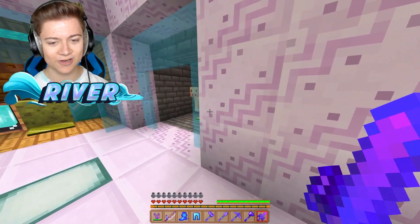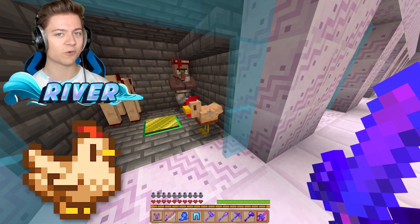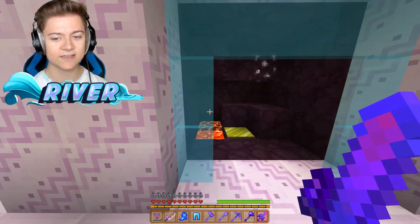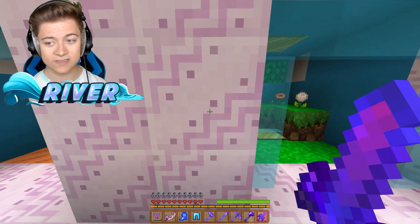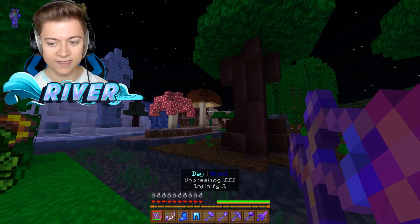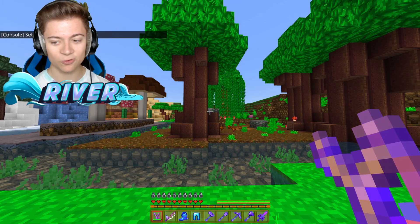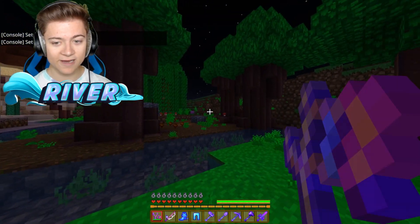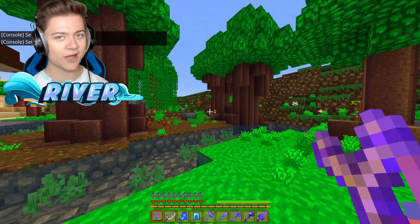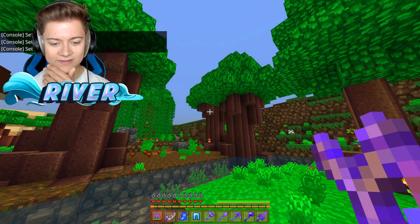We've got the animals right over here, and then we have the chicken — which is basically the mascot for Stardew Valley. Let's go ahead and show off the slingshot, which is the bow. I think this is the coolest thing ever; I've never really seen anything like it. We also have a custom sound effect with this texture pack, which is really cool. That slingshot is amazing.